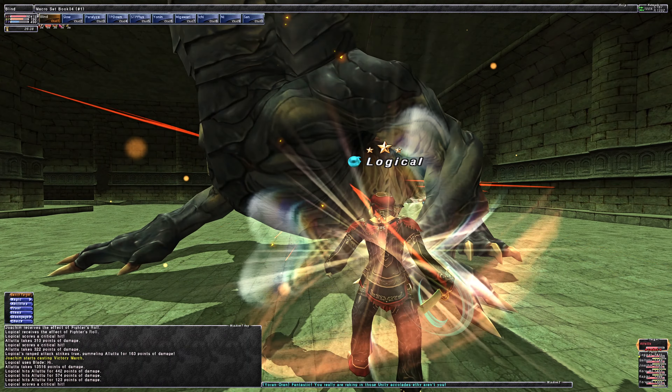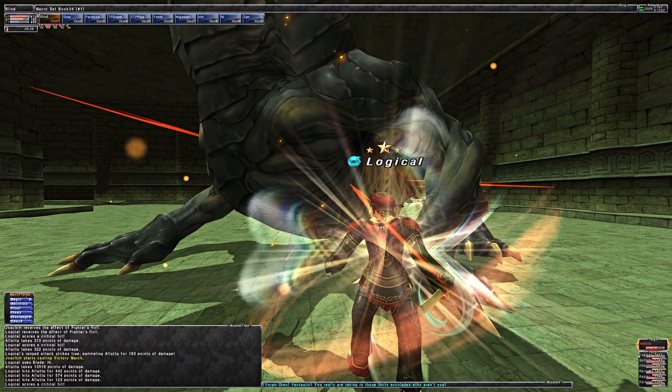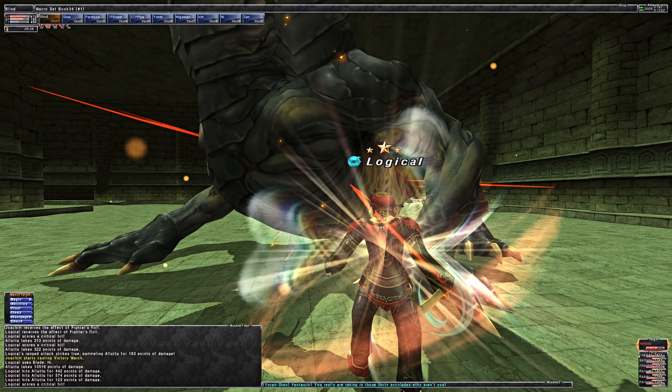Serpentine Tail is only going to be used if the person with hate is behind the Hydra, so you should not see it as long as you're in front and on the right side. The next two abilities are only used if the left head is present. The first is Polar Blast, which inflicts damage and paralysis. The second is Polar Bulwark, which puts up a 60-second physical shield — definitely something you're hoping not to see, as it will delay your run by at least 60 seconds.